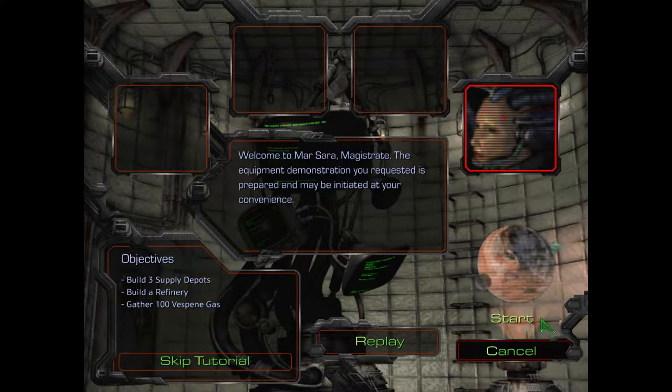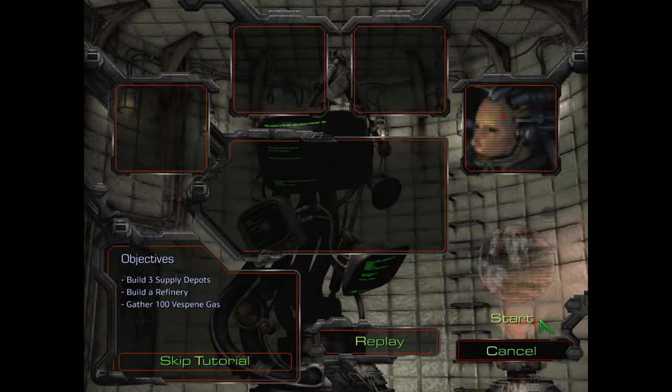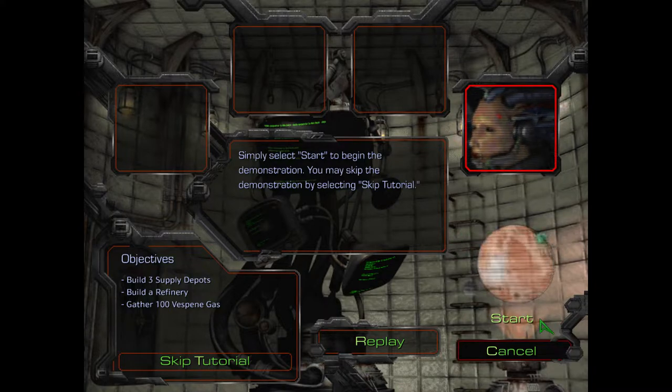Welcome to Marsara, Magistrate. The equipment demonstration you requested is prepared and may be initiated at your convenience. Simply select Start to begin the demonstration. You may skip the demonstration by selecting Skip Tutorial.